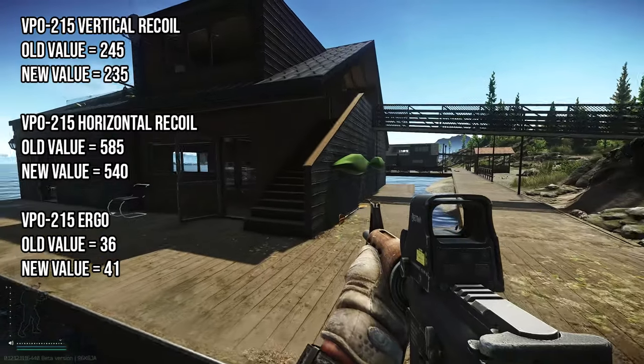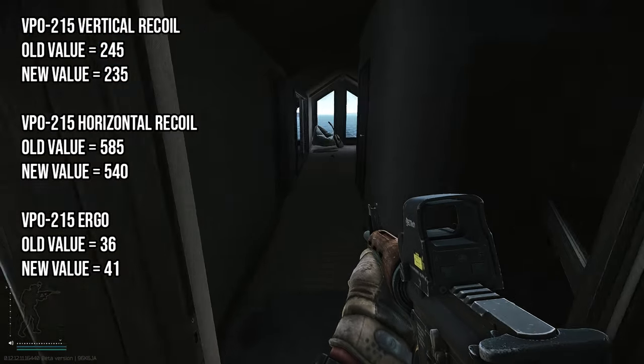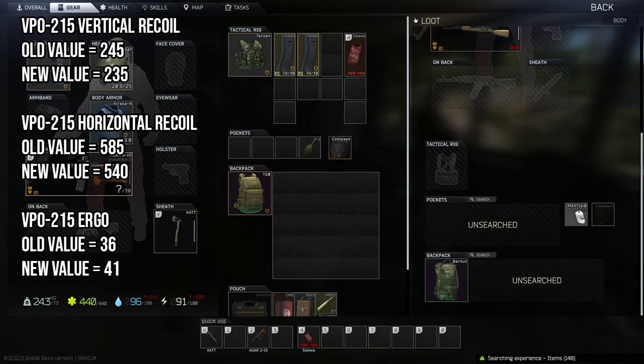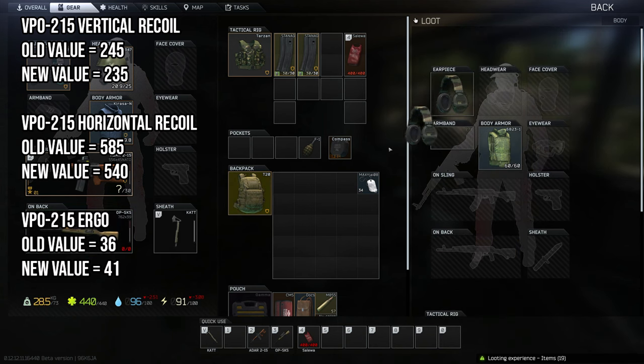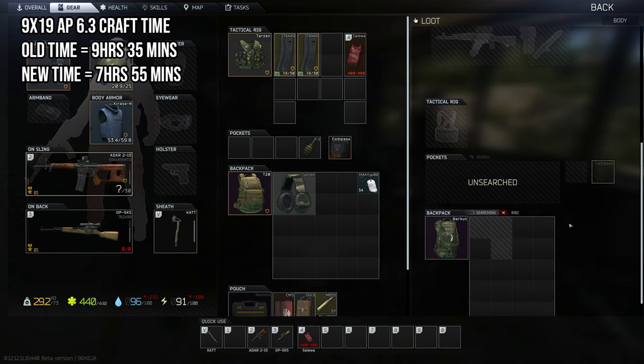The VPO-215 has had some loving as well. The vertical recoil old value was 245, new value is 235. The horizontal recoil old value was 585 and the new value is 540. The ergo has had a change from old value 36 to new value 41.